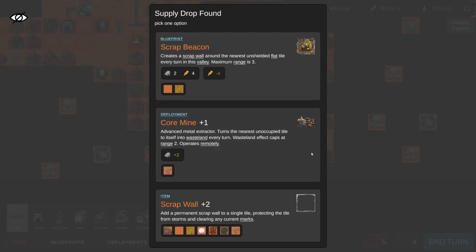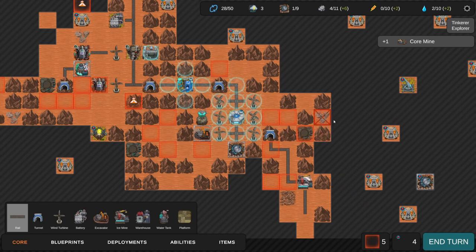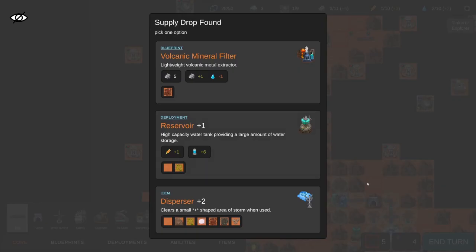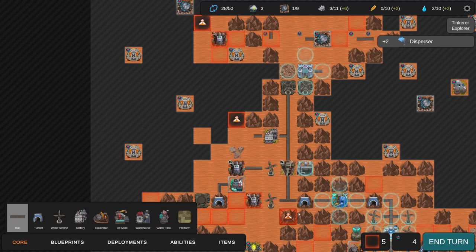Going down - perfect, I can get that Core Mine, an advanced metal extractor that turns the nearest unoccupied tile to itself into wasteland every turn, operates remotely. Or a Scrap Beacon that creates a scrap wall around the nearest unshielded flat tile every turn. I like the Core Miner - in fact I don't even mind if it gets rid of that platform. There's also a Volcanic Mineral Filter, a lightweight volcanic metal extractor that gives minerals but reduces water. I don't like that.